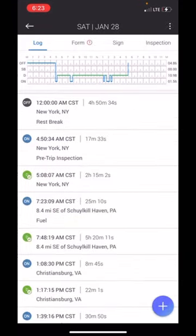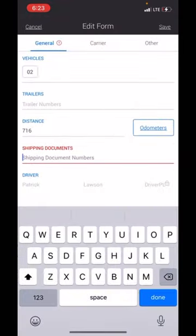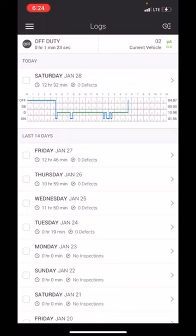Anytime you have a load, you see where it says form — you'll put that load number, called the BOL number, or it might say shipping number. Click right here on shipping documents. I don't have a load on me so that's why mine is red. I'm going to put zero and save it. Now you can see blue and green — you don't need to see any red on that log.